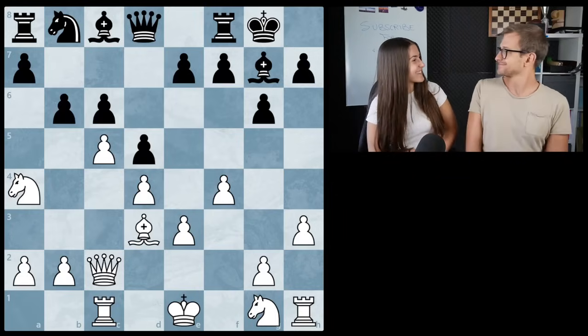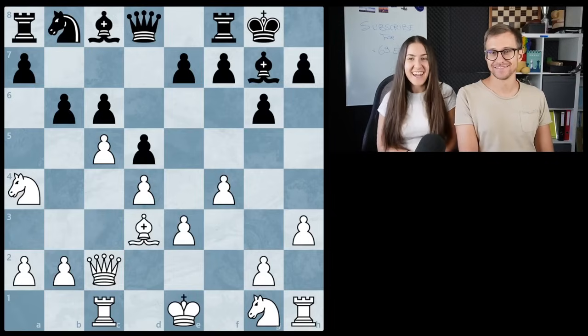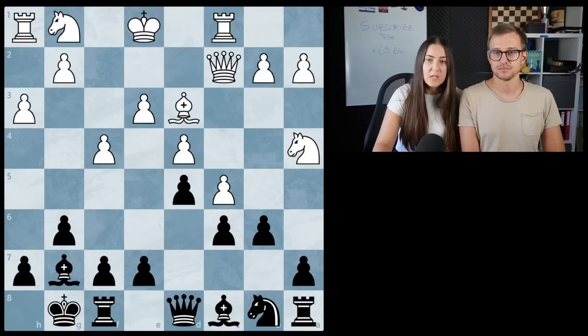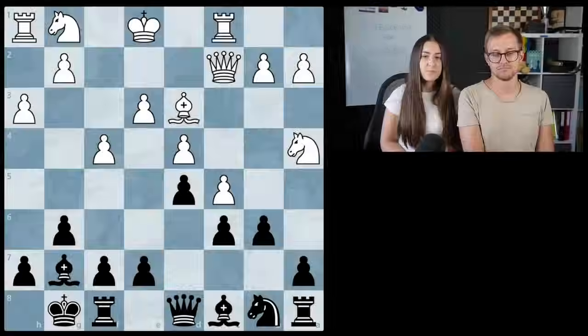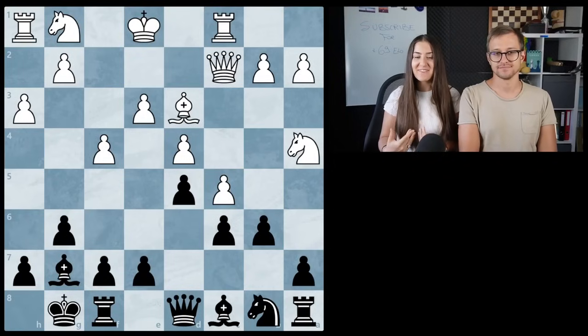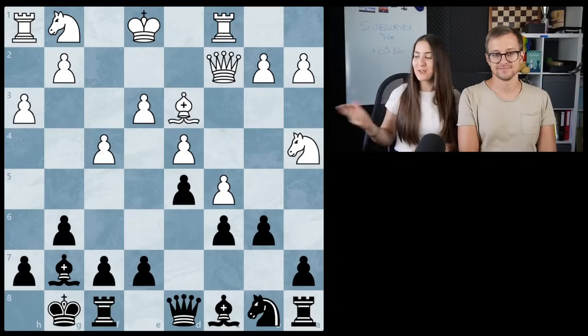Hello Noël! Are you ready for this challenge? Yes, I am. Let's do it. Okay, so let's get started with the first puzzle. We have five minutes to think. In this position it is black to play and we just have to find the best move. Okay, time is up. Now I will first be giving my solution and then Noël will tell his opinion. And then of course we will check the book.